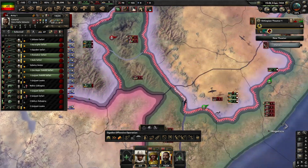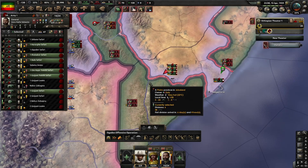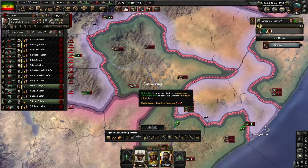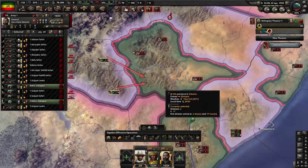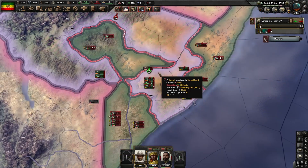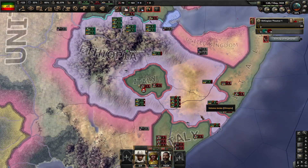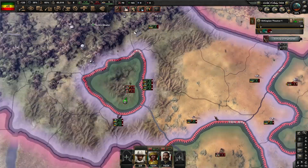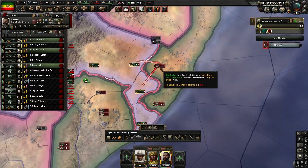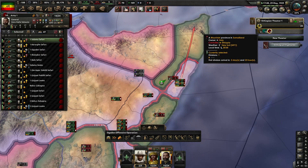We did lose the port once again, but the encirclements were worth it. We were able to just push back to the port and take it once again — and this time we were there permanently. Make sure that the Italians don't snake around you and take all your victory points. Deal with any divisions left behind your main front line around the ports, then consolidate and conquer the south.